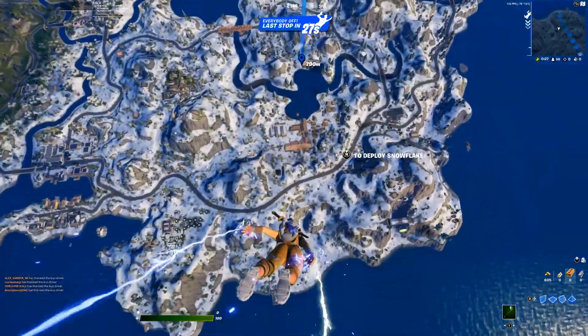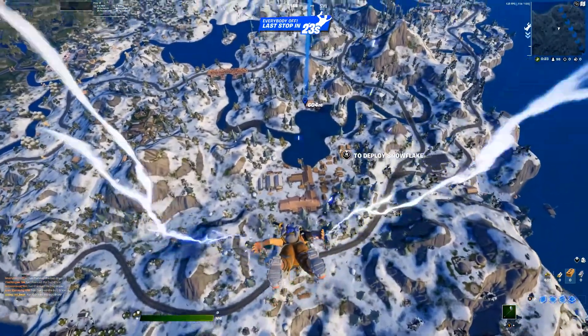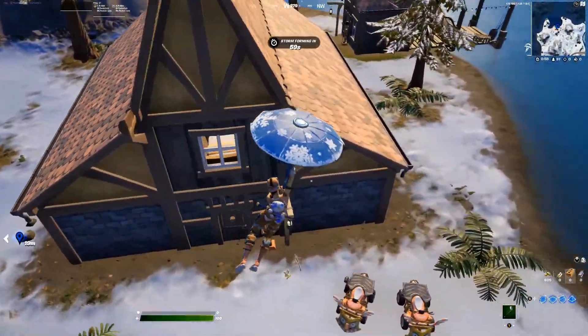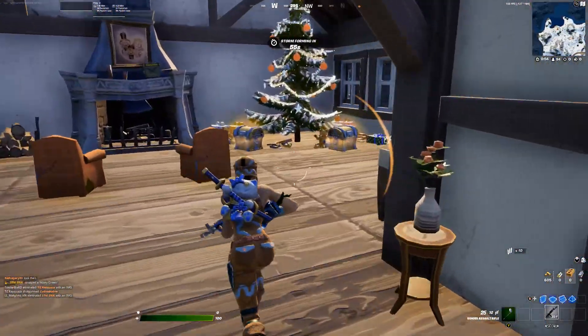I redid this video like a good 5 or 6 times trying to get max chest spawns, but they just wouldn't spawn, so this is the best I got. Just know that there's 5 chest spawns and there's 2 loot spots outside. Obviously there's not 100% chest spawns, so that's why you're gonna see 2 chests here.